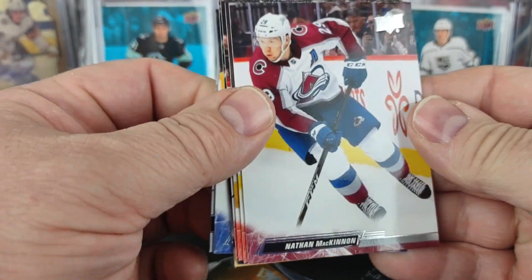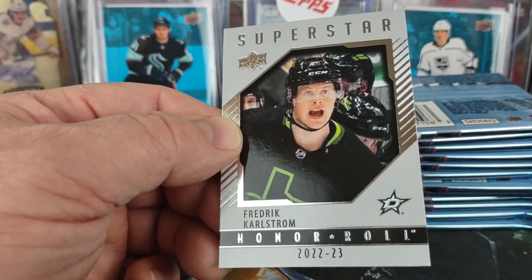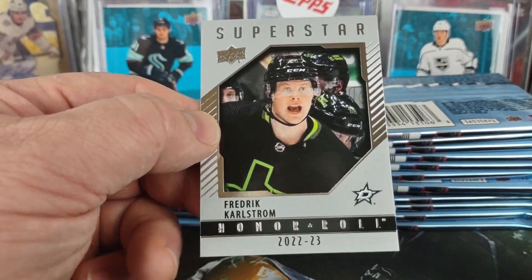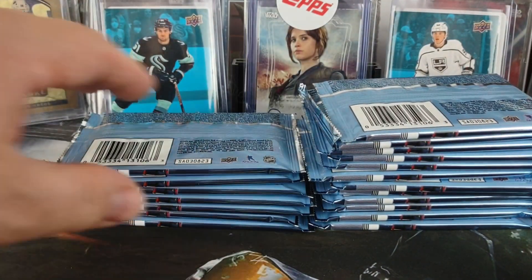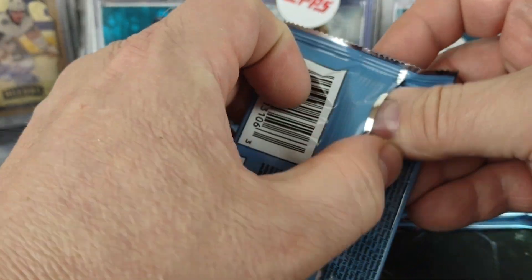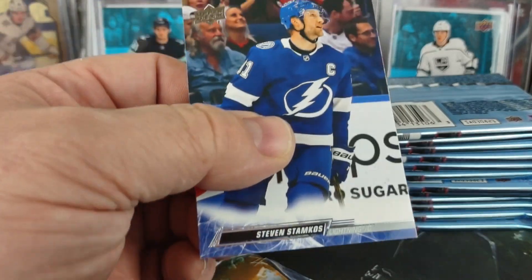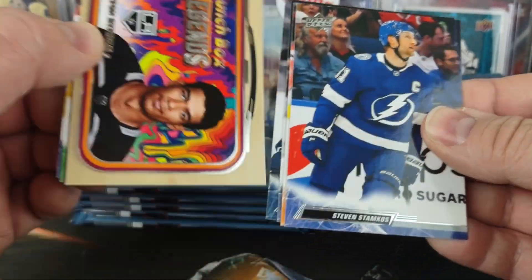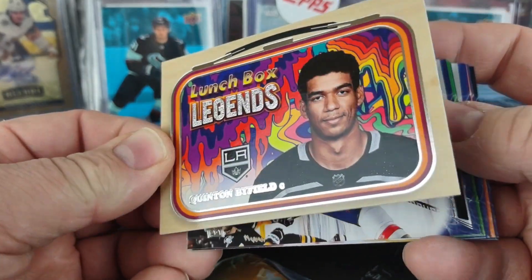We got an Honor Roll of Frederick Carlstrom. Next pack — another Lunchbox Legend, a regular Lunchbox Legend of Quinton Byfield.